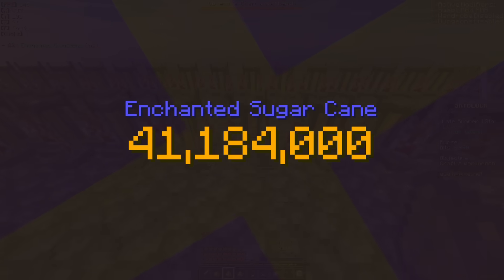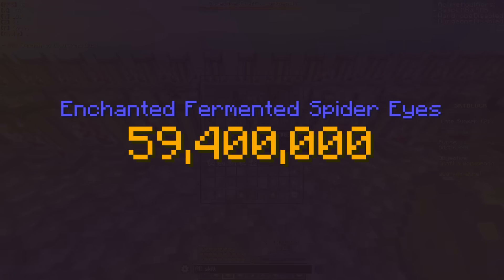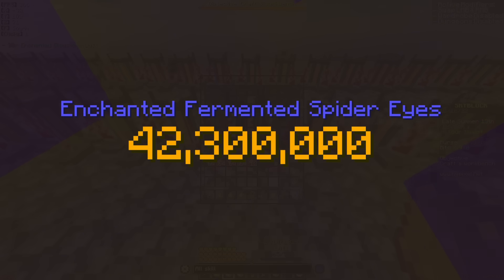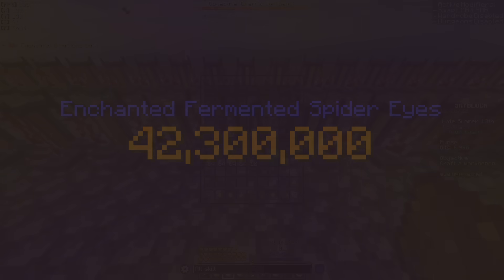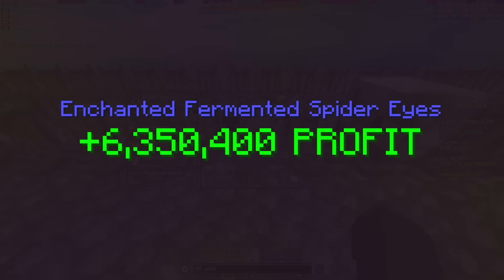So if we factor in the 50% skill XP boost that Derpy gives us, this will change the total cost of Enchanted Sugarcane from being about 41.1 million coins all the way down to 29.3 million coins, and the cost of Enchanted Fermented Spider Eyes will go from 59.4 million coins all the way down to 42.3 million coins. If I redo all the calculations from before with these new cost values, Enchanted Sugarcane ends up profiting just over 2.5 million coins, and Enchanted Fermented Eyes will actually give you a profit of about 6.3 million coins.